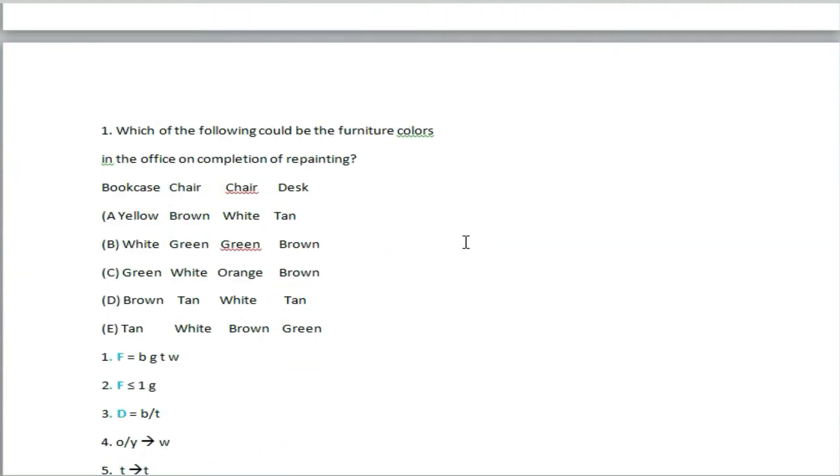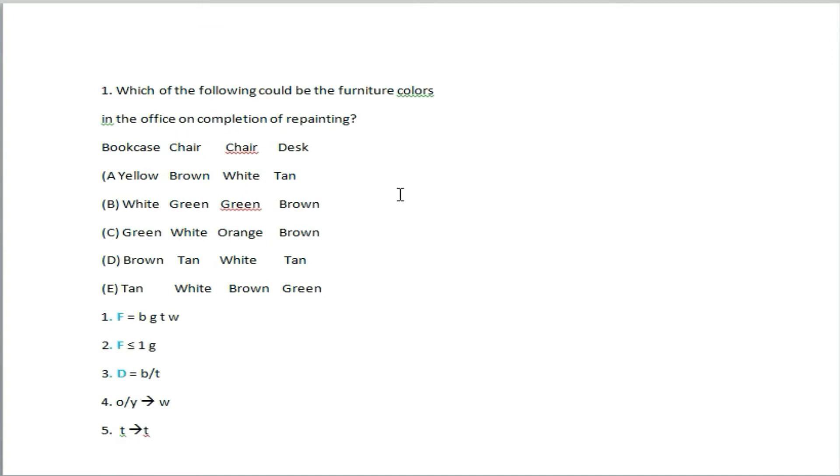The first question asks: which one of the following could be the furniture colors in the office on completion of repainting?